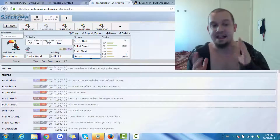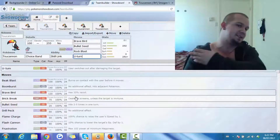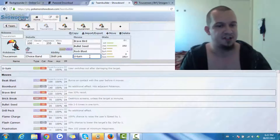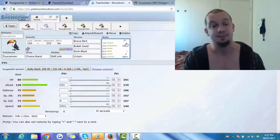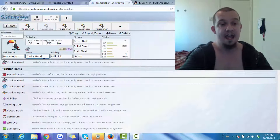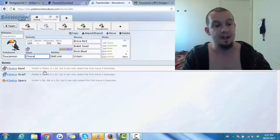One more thing I want to touch on: this Pokemon gets access to Brick Break — like, does it break bricks with its beak or its claws or its wings? That's just crazy. You can use Brick Break to replace either Bullet Seed, Rock Blast, or U-Turn depending on if your team is lacking Fighting-type coverage. The EV spread is the exact same as the last set: Jolly nature, max Speed, max Attack — you want this thing to be as fast and hard-hitting as possible. You can also use a Choice Scarf instead to boost Speed and get a better chance to outspeed your opponent.